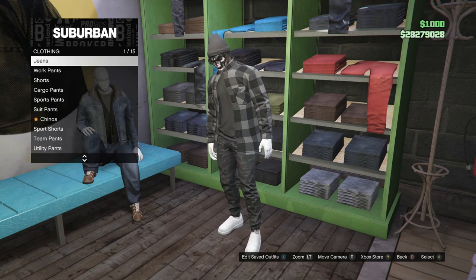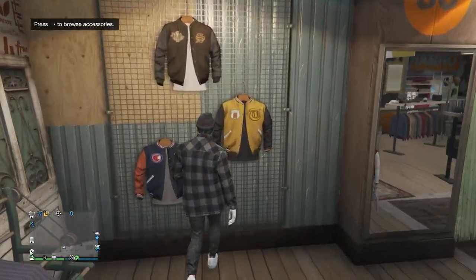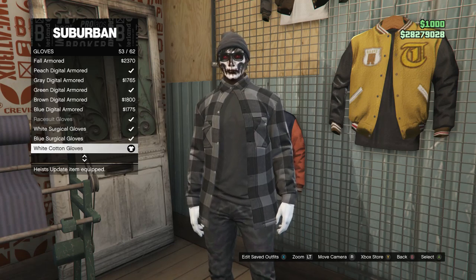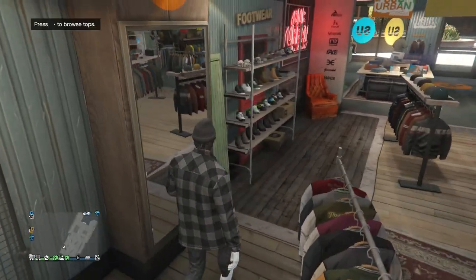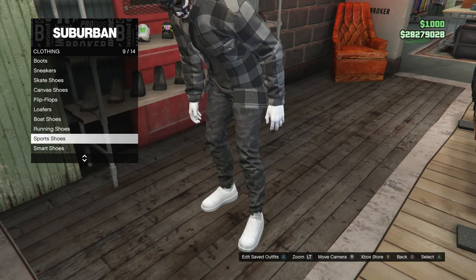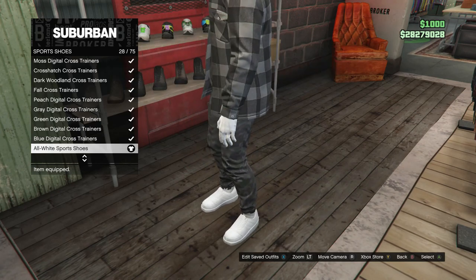After you do have those jeans, go ahead and back out, walk over here to the accessories, scroll down to gloves, click on gloves, and equip the white cotton gloves, which are on slot 53. Once you have those gloves, back out of your accessories, head over here to the shoes, scroll down to sport shoes, which is right here on slot nine. Click on sport shoes and you're going to be looking for the all white sport shoes, which is on slot 28.